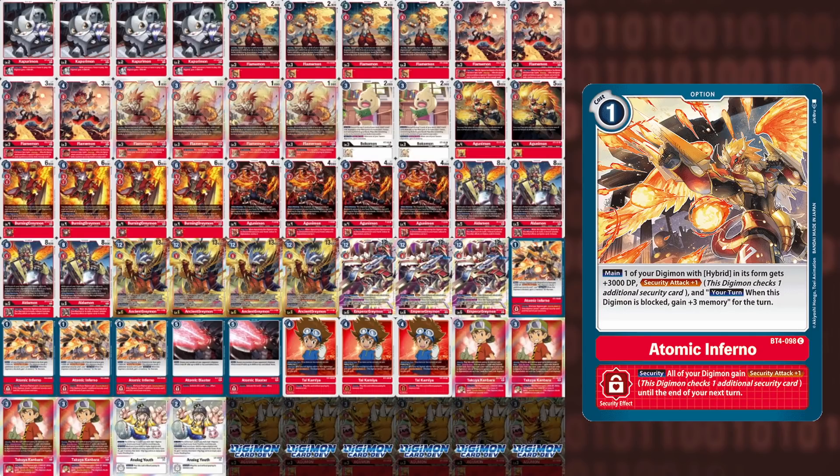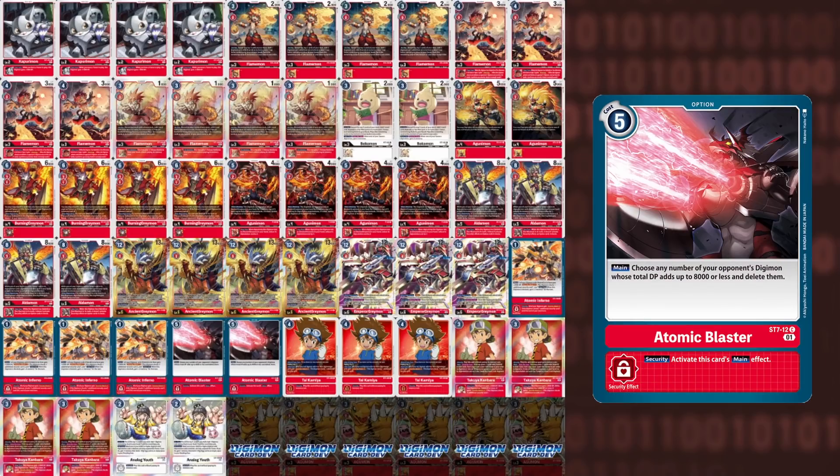We play 4 Atomic Inferno. This card is super sacky but very powerful, and we want to maximize the odds we find it not only in our hand but also in our security. For 1 cost, give the Digimon plus 3,000 DP and Security Attack plus 1 if they are a Hybrid Digimon. This does not work with 10 Ancient Warriors, so you will not be able to cast this on Ancient Greymon, but you will be able to cast this on Agunimon before it warps into Ancient Greymon. And its Security Effect — when this card is revealed in security, all of your Digimon on the following turn get plus 1 Security Attack. So if you pull from Raising or Digivolve into it off of a Tamer, all get plus 1 Security Attack.